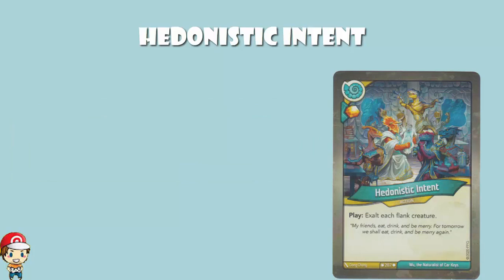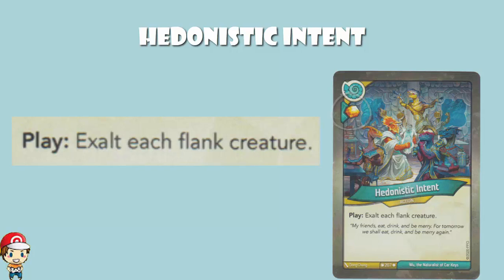Hedonistic Intent — pronounce it however you like, I'll probably bounce between them. One amber bonus when you play it. And when you play, you exalt each flank creature. Still very much seems like exalting is their bag. The thing to remember is it's each flank creature — yours and your opponent's. The Saurian Republic, generally speaking, is a house that is built to have amber on. You're built to exalt, with cards like Prefectus Ludo to try and make sure that you're good.